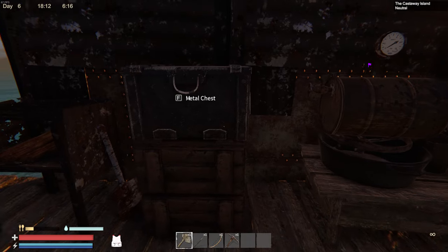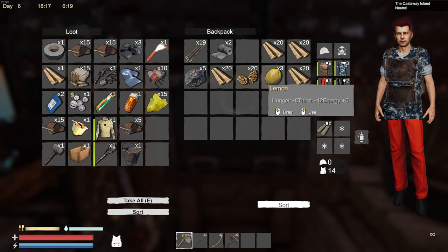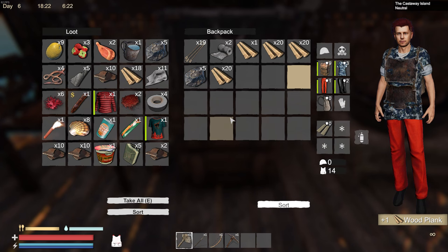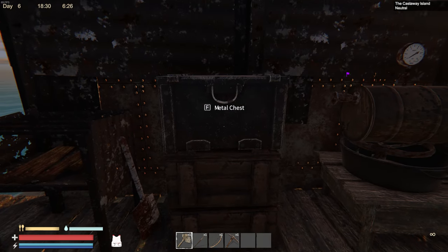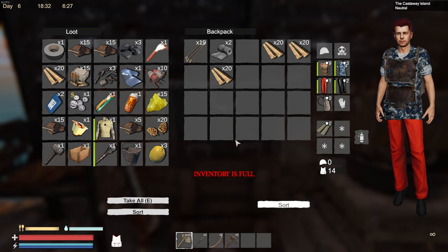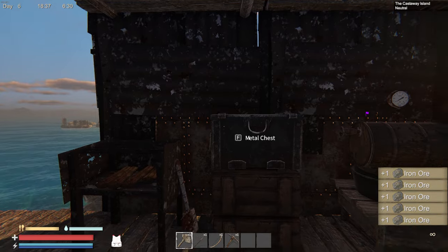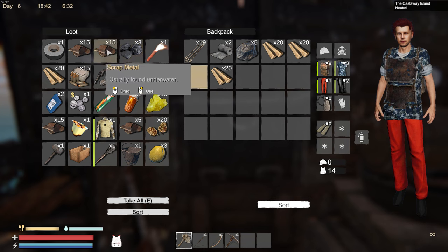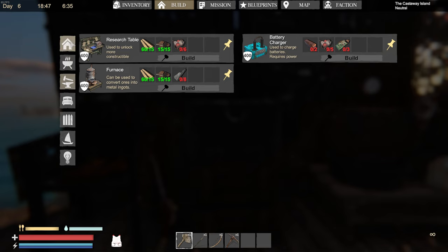Ate some food, got some water. Hey devs — if you're watching this, it would be great if we could move things from inventory to chests by clicking. If it doesn't go in, just don't drop it on the ground. At the base it's not terrible, but on the boat it's a big pain because you can accidentally drop stuff in the water.